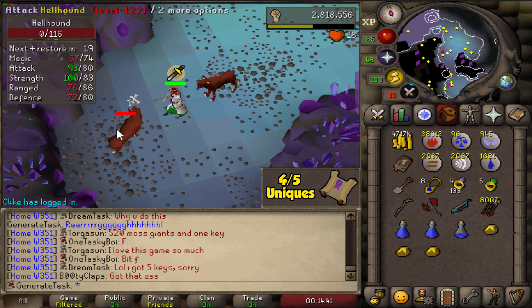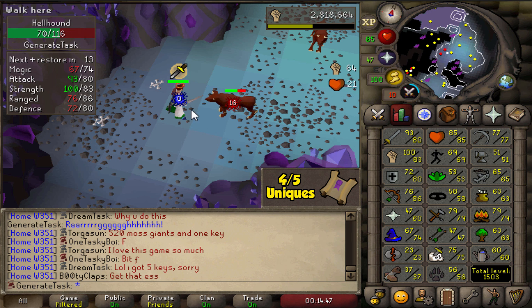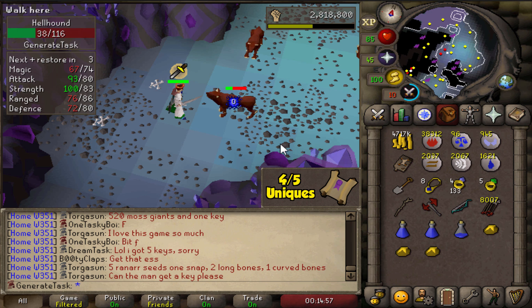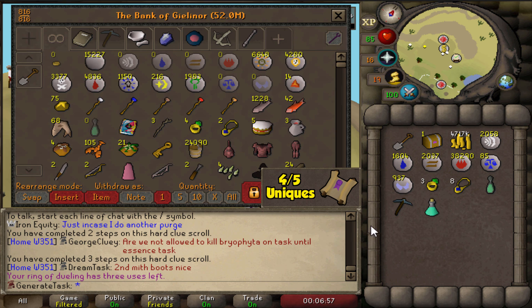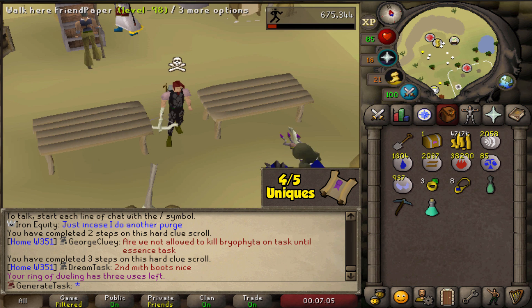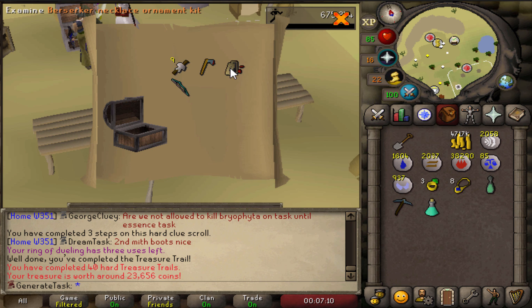This right here is kill number 1,000. We've killed 1,000 hellhounds on this hard clue task, and we've got 12 clues by the looks of things — so we are definitely still below the drop rate. We are dry on clues in general. Two ancient shards, one totem piece — also dry on those. But that's fine. We just need one more unique.